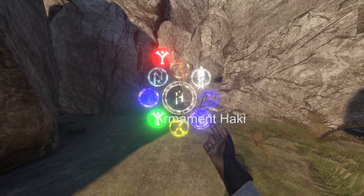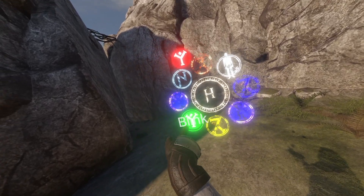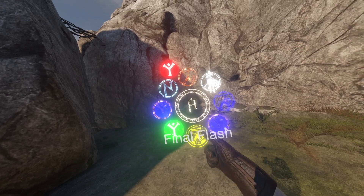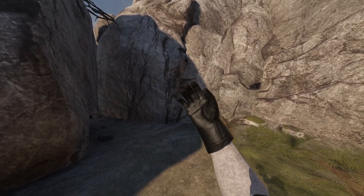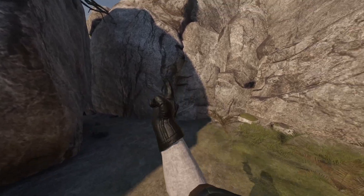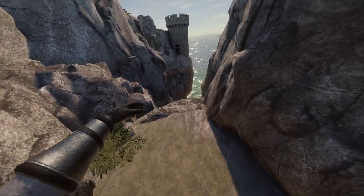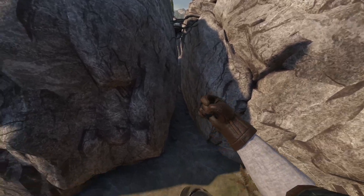I have Final Flash, Armament Haki, Kamehameha, and the Blink Spell. The Blink Spell will enable me to teleport behind them. The Kamehameha and Final Flash are self-explanatory. I want to use Armament Haki because I can do the one-finger Goku block with their weapons — I think that's going to be pretty hilarious. I also have wings installed, so I can jump and then jump again and just fly.